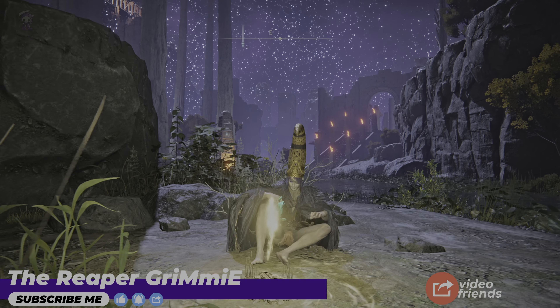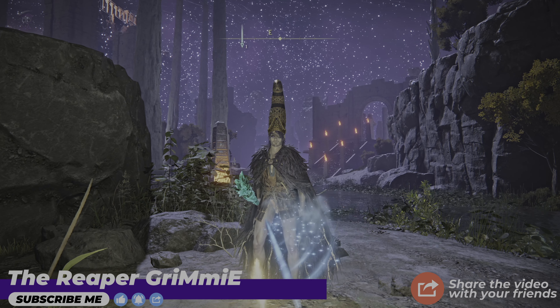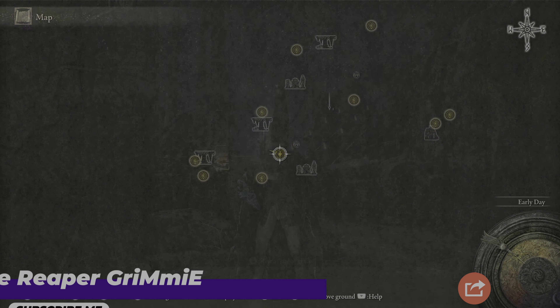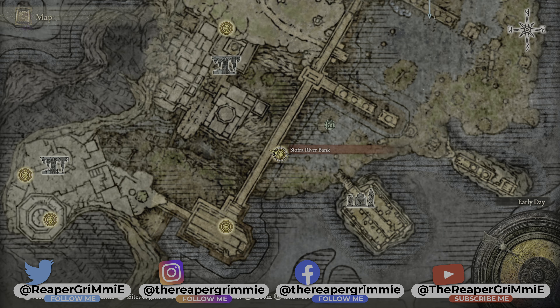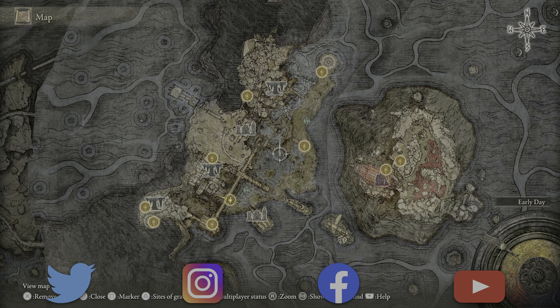Well hello there mortals! Welcome to another Elden Ring guide. Today I'm going to show you how to get the oil pot to free Iron Fist Alexander, which is located here.